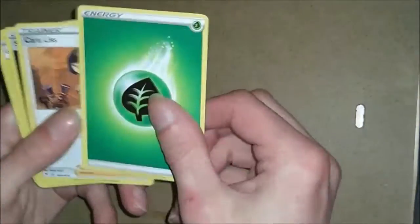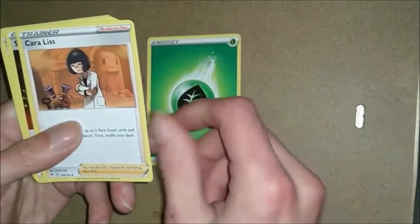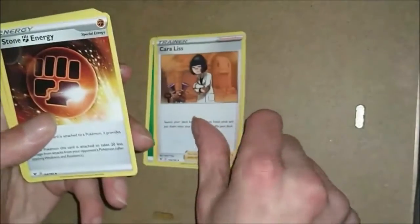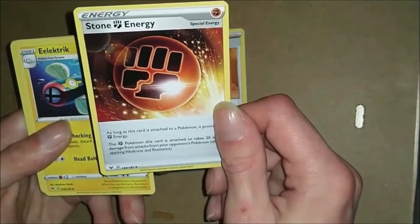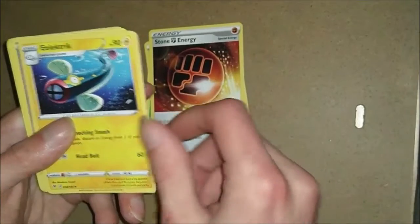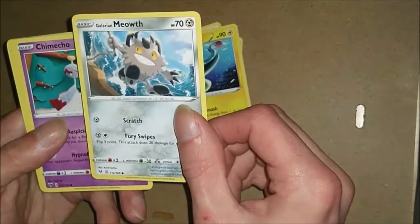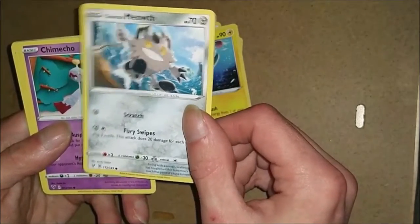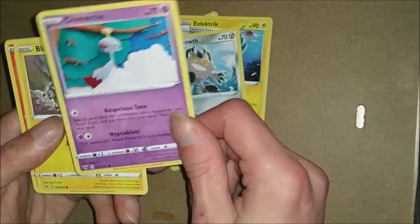Final pack. So here we go with the last pack - green energy card. A new trainer. Stone energy, that looks quite cool. We got one of them in the last pack. A Galarian Meowth. I think the one I got in the last video was a 2015. Another one of these - cool card though, as we said before the shiny ones look really cool.